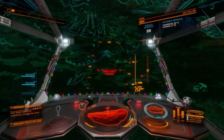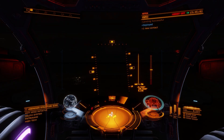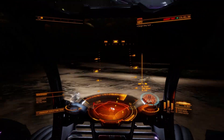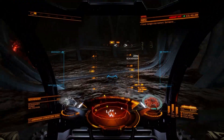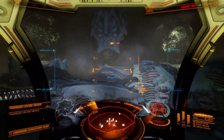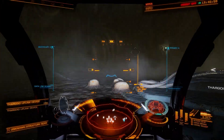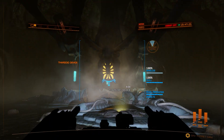Once you have these Thargoid sensors, head to the unknown structure on the same planet. Land as close as you can to the central point, hop into your Scarab SRV and transfer three relics and a Thargoid sensor to your cargo. Head to one of the doors, which will open because you have a sensor in your SRV, and then jettison the sensor just inside the door. Find the central room of the structure within your SRV, drive over the small holes and jettison a relic in each one. Once all of the relics are dangling in their spots, scan the central column with your SRV.